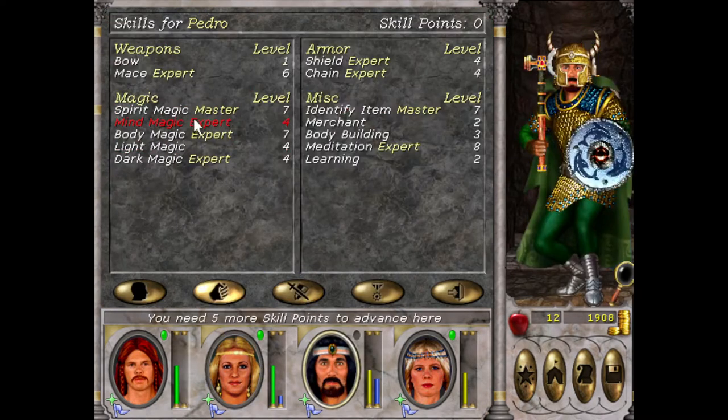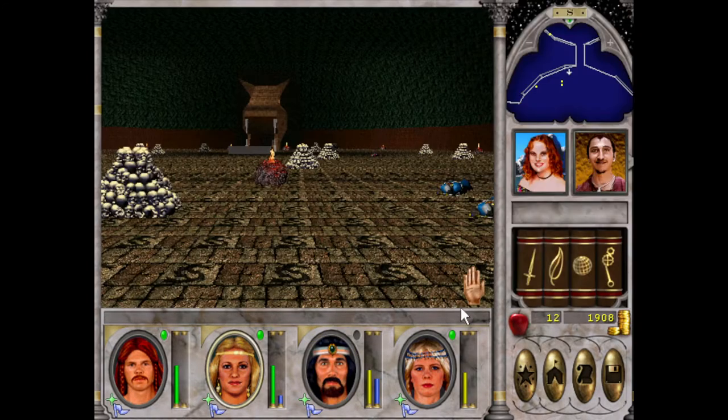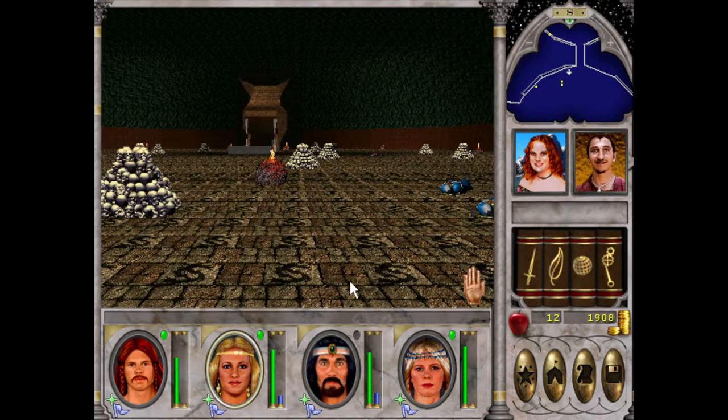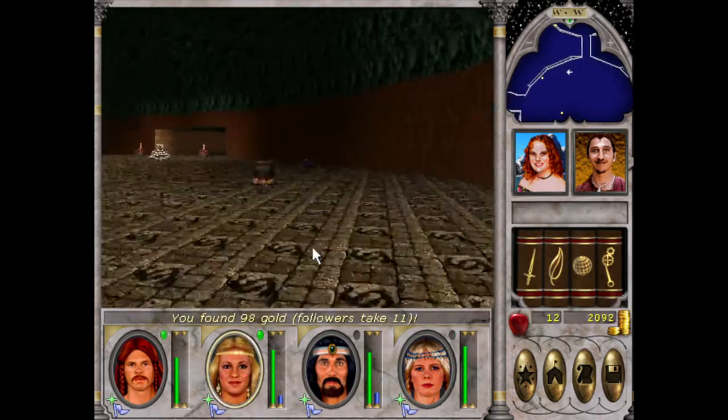I want to get Master Body. Once we get that and Master Light, there will be no stopping us. And I want to get Meteor Shower and a few other offensive spells, Lloyd's Beacon, and Master Water. Those are my goals.